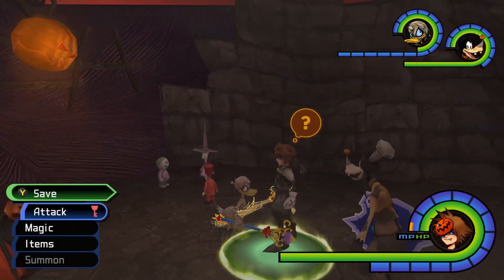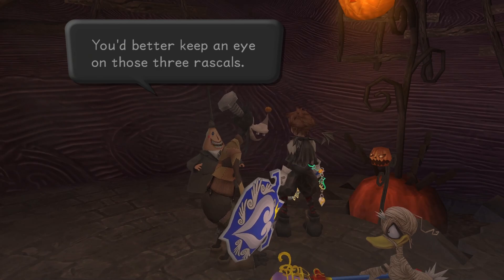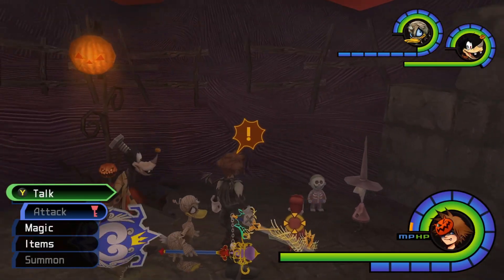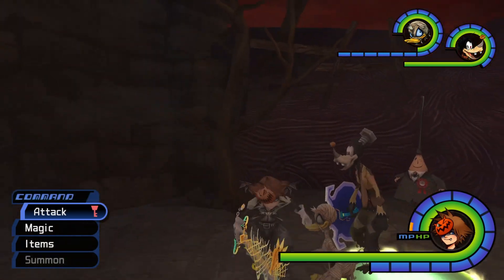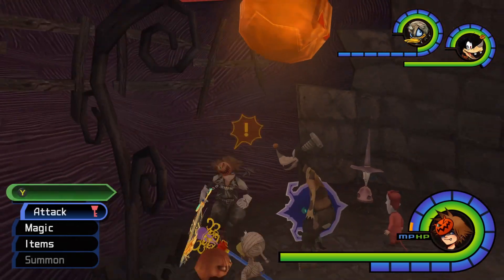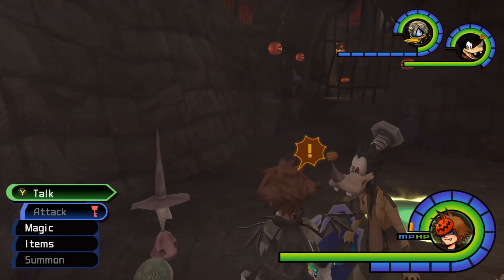This itself is a pretty small room. We've got the mayor here that we can talk to. Also got Lock, Shock, and Barrel in here. This is obviously post-game, so this is the world as it is post-game. That's important for the end — if you've played Kingdom Hearts, you know why.